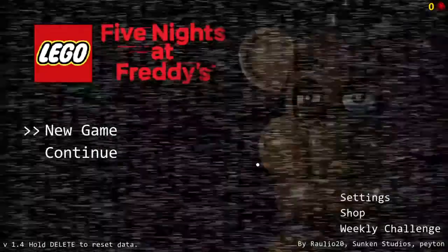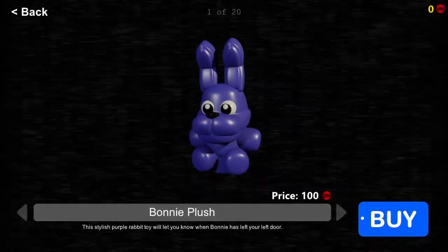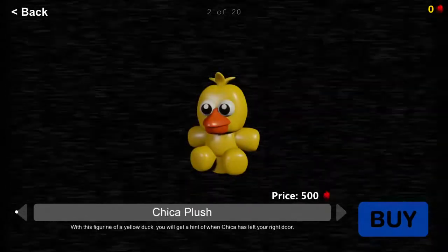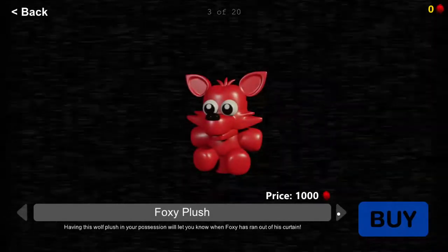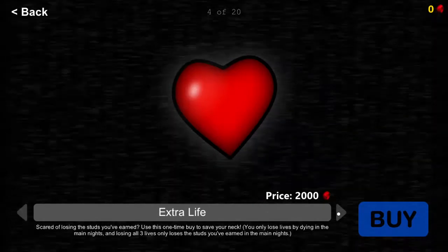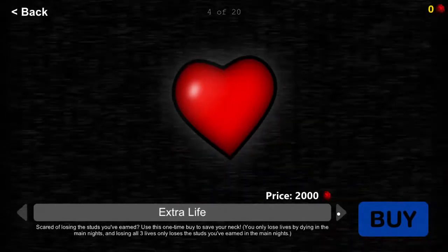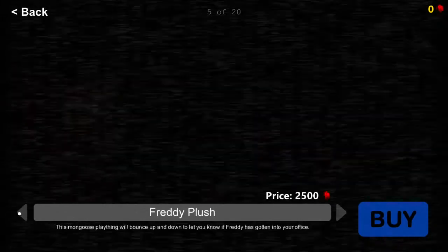We got stuff a little different here than the normal game. There's a shop — a Bonnie plush rabbit toy that will let you know when Bonnie has left your left door. A Chica plush that gives a hint when Chica has left your right door. A Foxy item that tells you when Foxy has run out of his curtain. And an extra life to save your studs if you die.